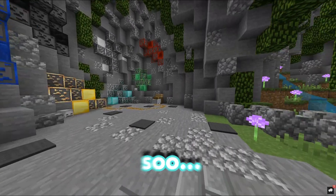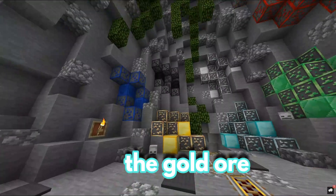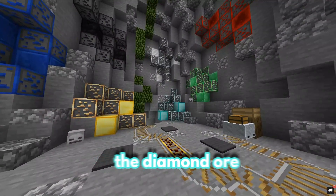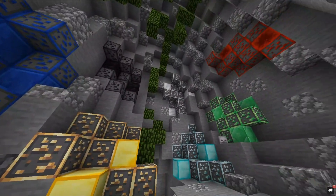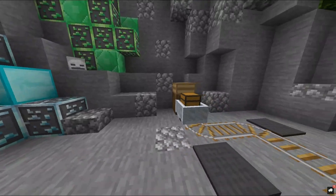Okay, so let's look at the ores. This is the lapis lazuli, the gold ore, the iron ore, the diamond ore, the emerald ore, and redstone. They're really clean — I've seen this style in more packs, so it's like a very simple, almost default look, and they're really clean.